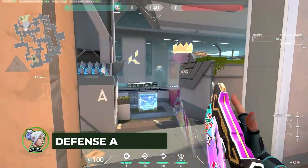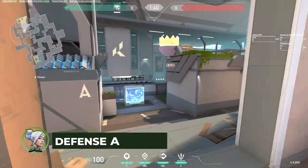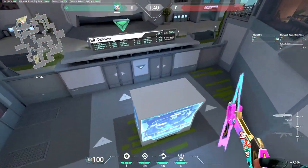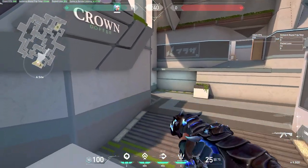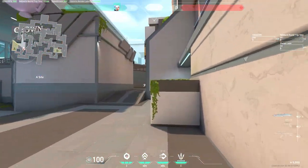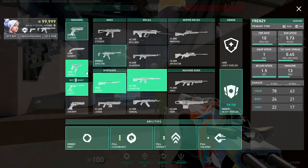Moving on to A defense, there are a lot of really great spots. There aren't many Jett-specific spots, but the one I showed earlier where you get on top of this platform is pretty good to hold. Another really good spot is behind flower pot — if you have a Spectre, you could hold on a save round there.